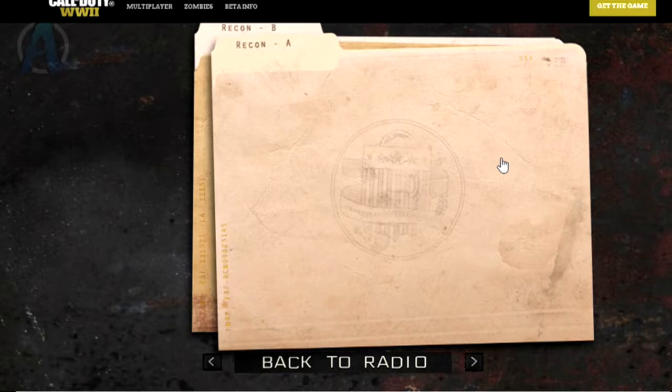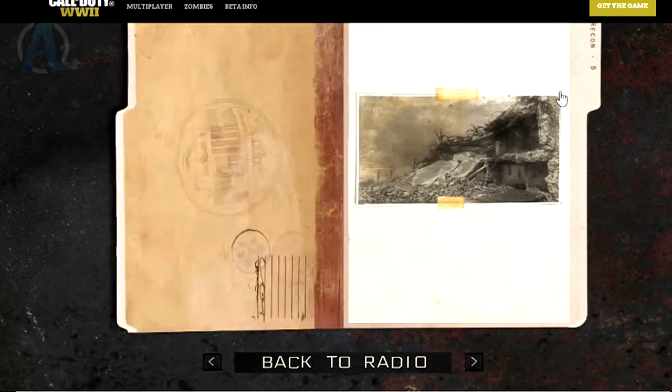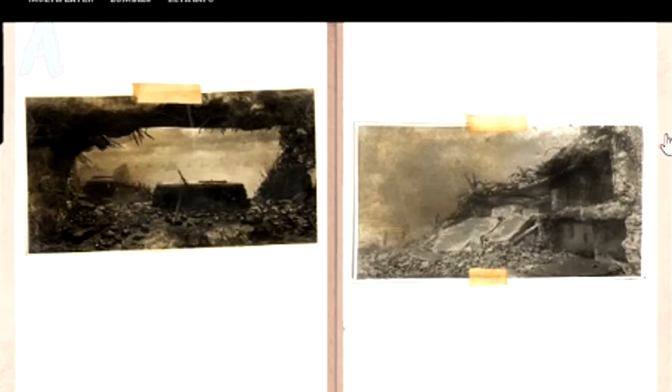We see a few dossiers labeled Rekron A and Rekron B. Clicking Rekron A opens up what could possibly be a multiplayer map or part of the World War II campaign. Opening Rekron B gives some Nuk'town and Dome vibes — there's a broken little building with all these wires, and it really feels like Nuk'town and Dome. Maybe this could be a World War II zombies map, though I highly doubt it since they haven't really given out zombies information just yet.